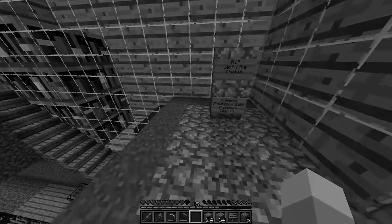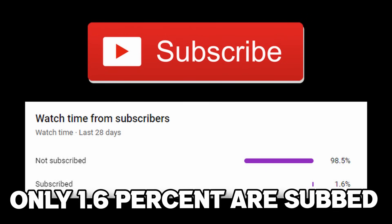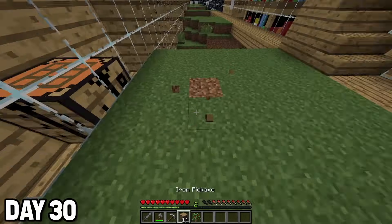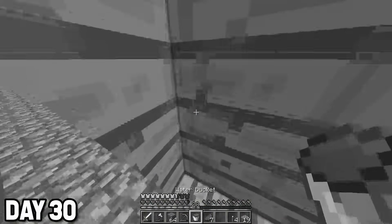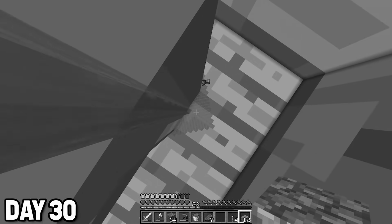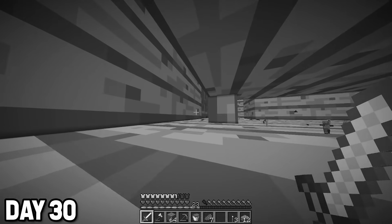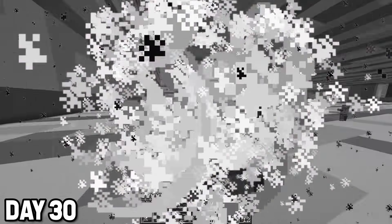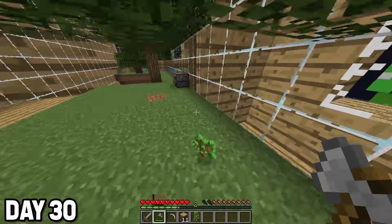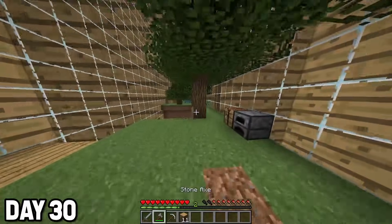Guys, if you hit the subscribe button right now, I'm sure Jerry would appreciate that. So we've arrived back in the ant farm. The goal of this video is to beat the ant farm by actually escaping, getting out of the ant farm, and getting past the door by blowing it up completely and escaping the room. Make sure to watch to the end of the video to see what happens.